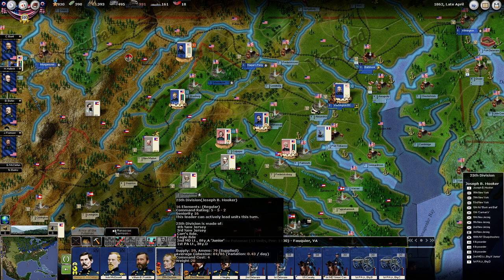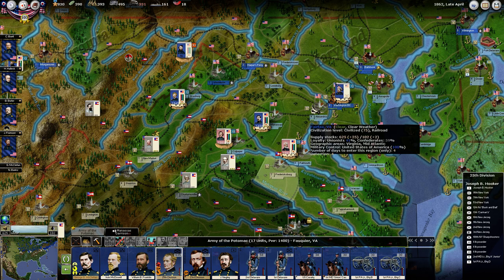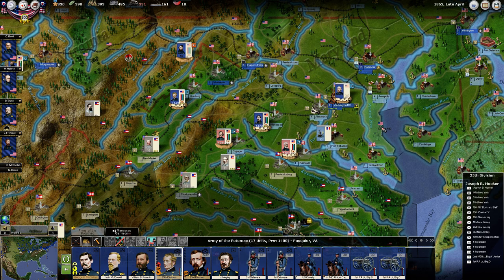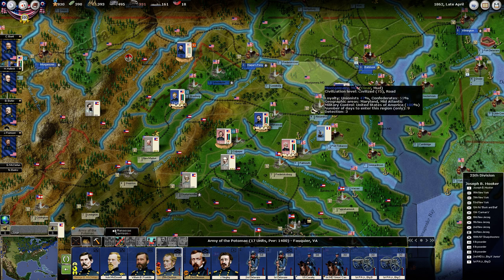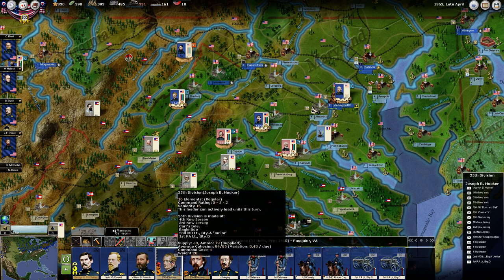Something else I thought of while watching that previous video — where Hooker's brigades in his division were at half cohesion — that was because they were brand new. We had just marched them down here the prior turn. When a unit initially comes available after it's been formed, it takes a while for its cohesion to come up to max.